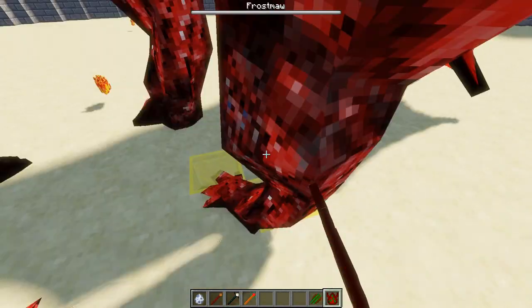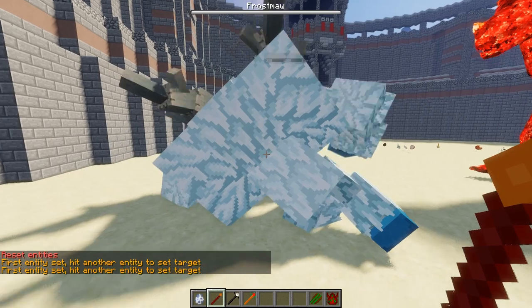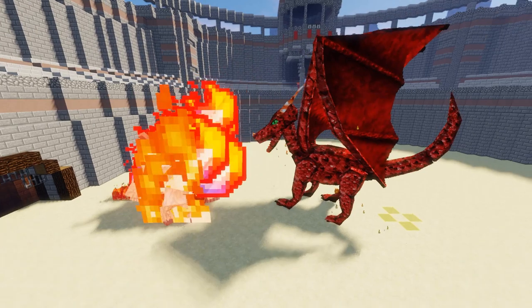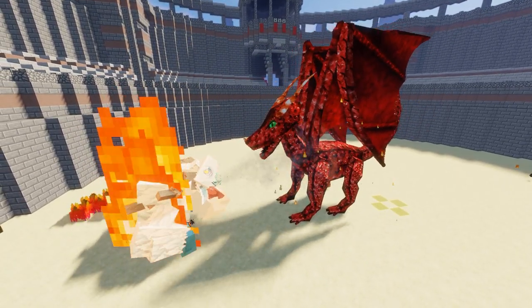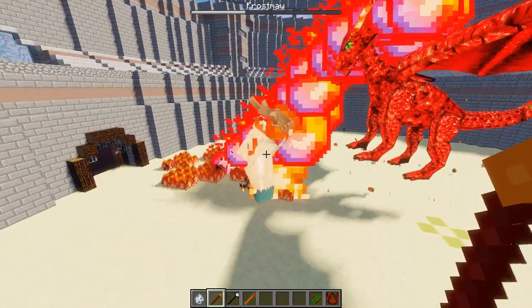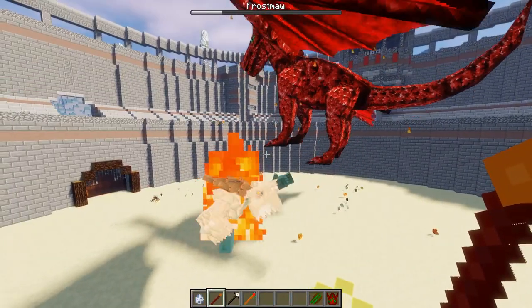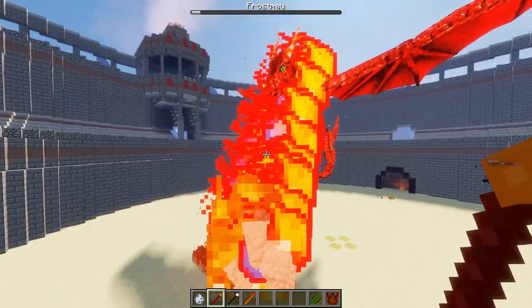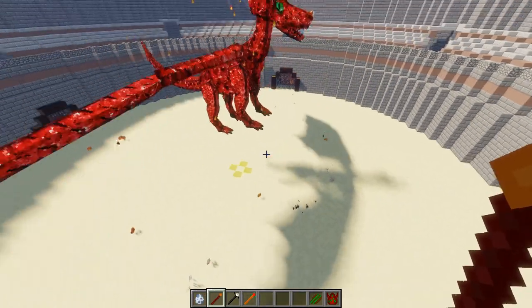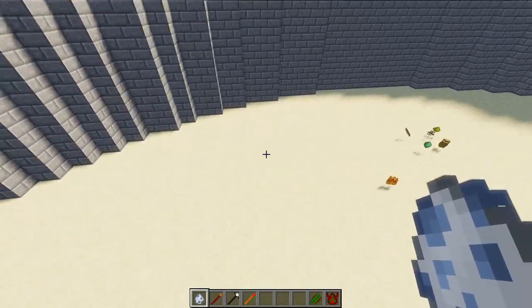Our last battle today — Frost More versus Ignibus, let's do it. The Frost More's breath isn't able to damage the Ignibus at all. The Frost More is pretty much dead before it even began. The Ignibus hasn't lost any health whatsoever and that's it — the Frost More's dead. That was really, really quick. Flipping heck.